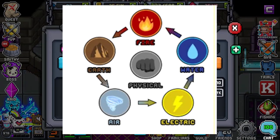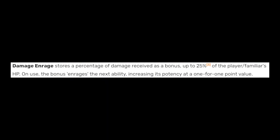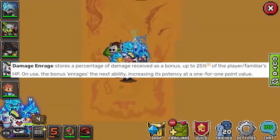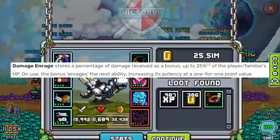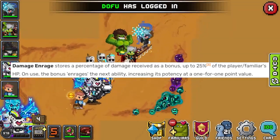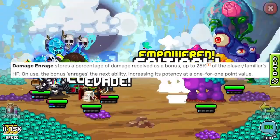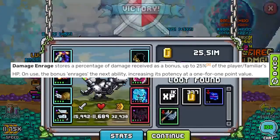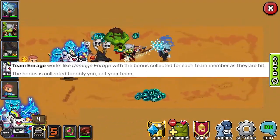Damage and rage is something that a lot of DPS use, especially with team and rage, which I'll talk about later. When you are hit, it stores a percentage of the damage received — up to 25% of your HP — and then when you use it on your next skill, it'll increase it by one point. You can save it, but you'd generally use it on your next skill. You can get some pretty strong skills this way as a tank.